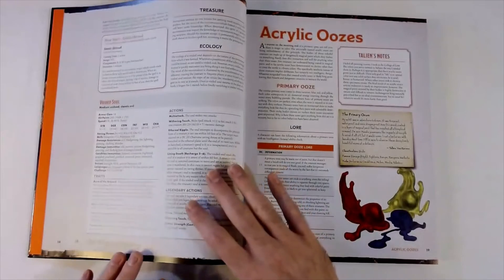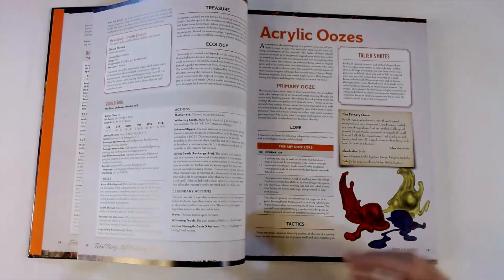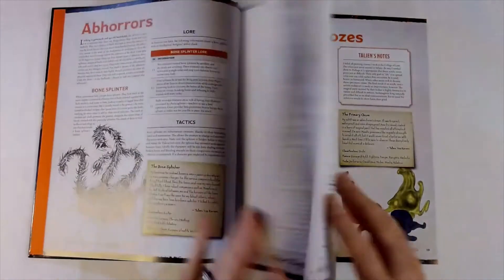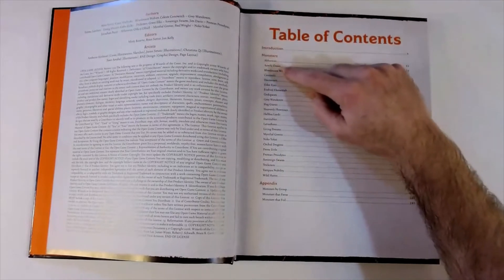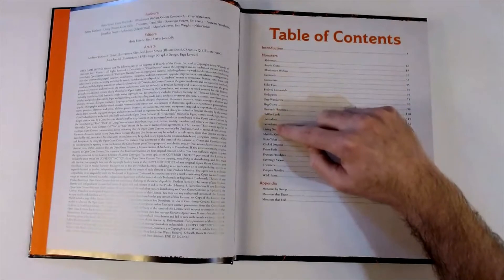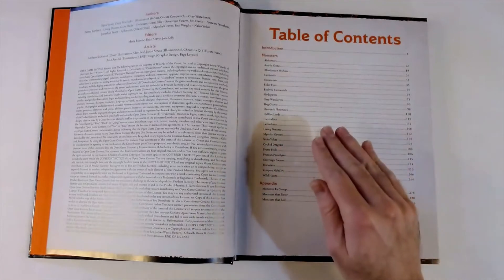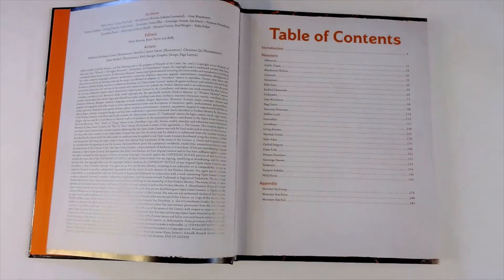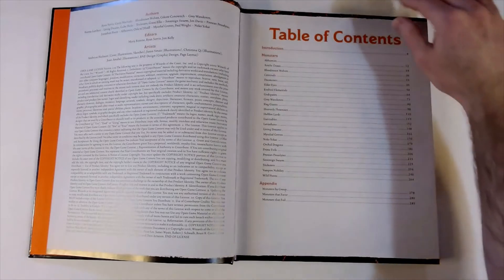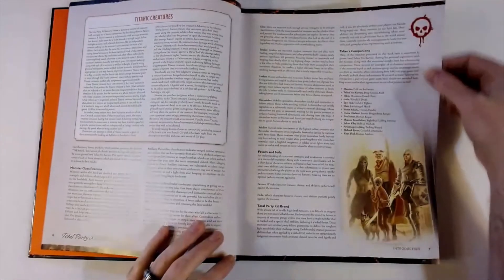After the Abhorrors we continue alphabetically with creature types, jumping into Acrylic Oozes. Looking back at the table of contents, there are twenty-four different types of monsters in this book, and within those types there are going to be at least three, maybe four, creatures each. That is a lot of creatures you're going to get in this book.